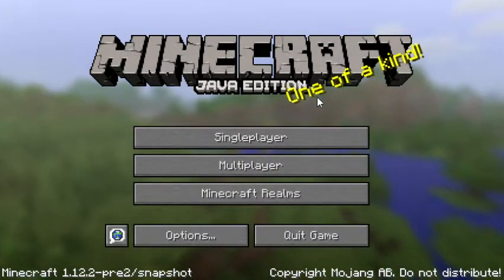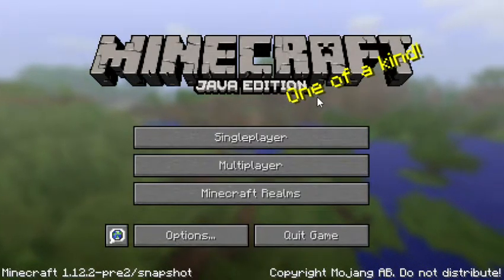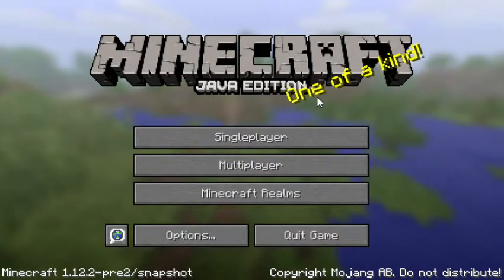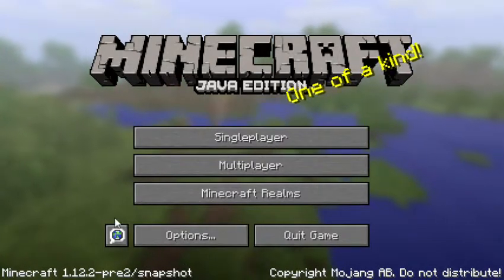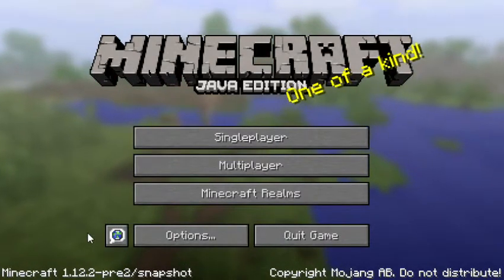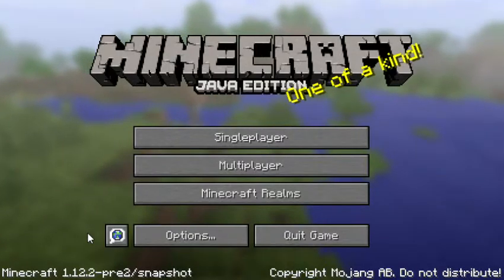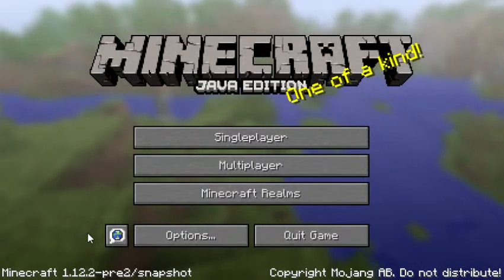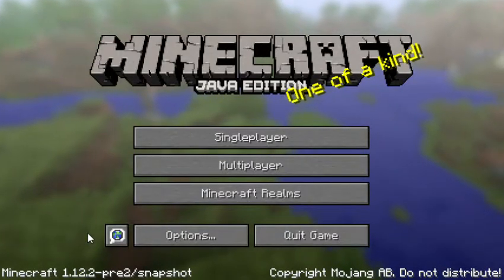They've also fixed some bugs. Standing in a nether portal and opening a chest will render the chest open until another chest is opened — that small bug has been fixed. They've also fixed some hopper duplication glitches, ender pearl glitches, and water and lava flow is no longer affected by random ticks.